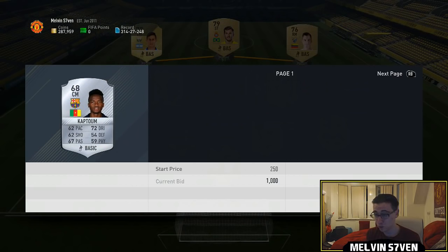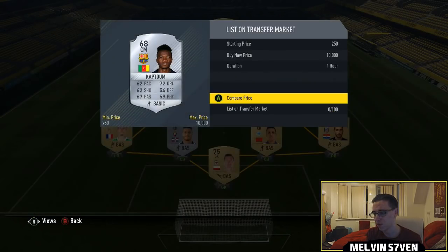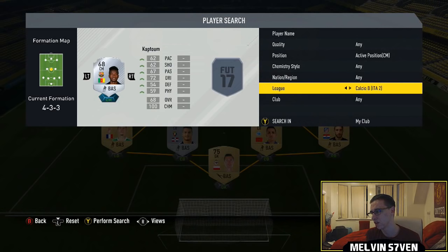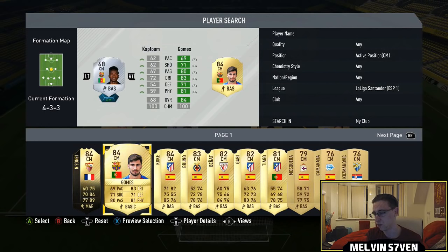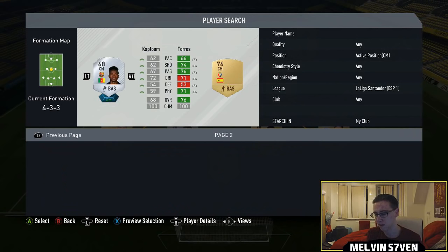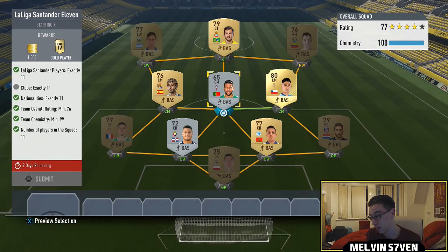Then we've got this Captoon. Now, what you can do is use bronze and silvers but I didn't have too many in my club, so there will be cheaper ways you can do this. This guy's $2,500 but because I don't actually have a Uruguayan — there are quite a few of those in La Liga Santander. And of course you don't even need to use Barcelona. Unfortunately I've already got a Malaga player or I would just put this Kuzmavic in there, and I think I've already got a Celta Vigo player.